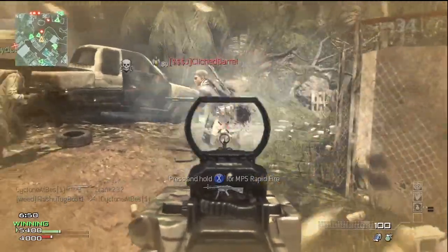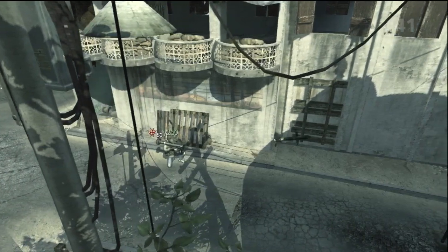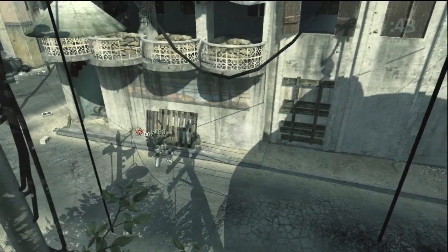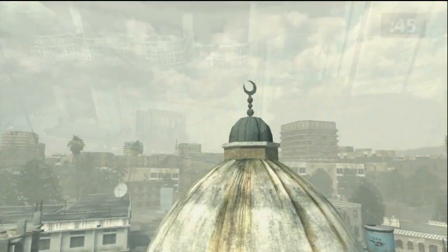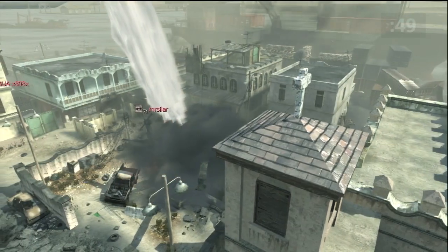Still, if used correctly, the Javelin is devastatingly powerful. The Javelin utilizes a top attack firing mode. Upon launch, the missile will eject forward. After traveling several feet, its thrusters will ignite, propelling the missile to a very high altitude and dropping it directly onto the target.